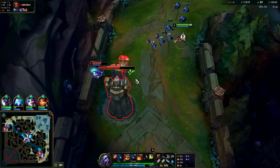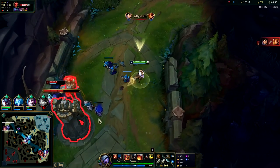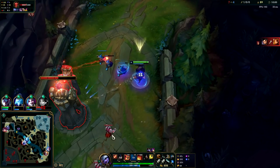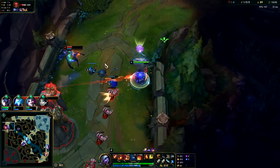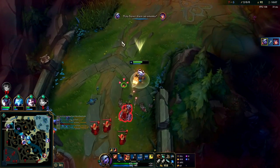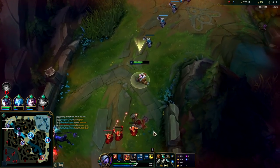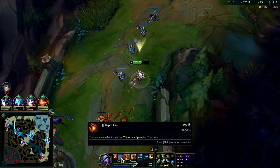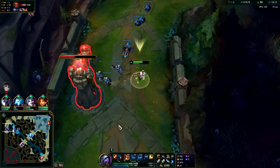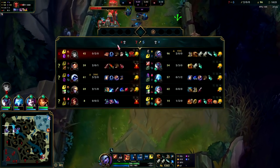Xin Zhao's bot — that's perfect. Lethal Tempo is almost ready. I'll put this on her turret and give myself that proc. Ignited her straight into R — she's dead! Look at this attack speed, this is so dirty! My Q alone is giving me 65% attack speed for 7 seconds — it feels so strong. Going to hit both of these refills. I think I can carry this game.